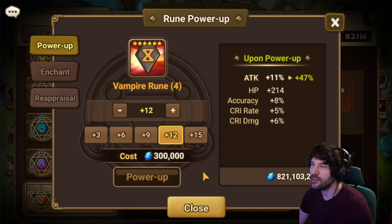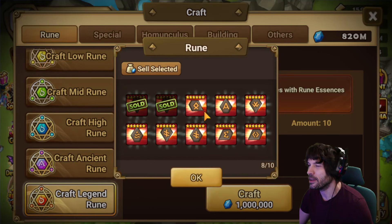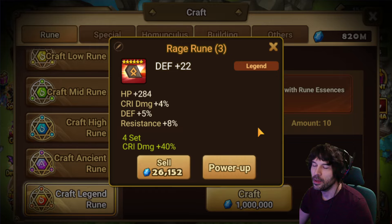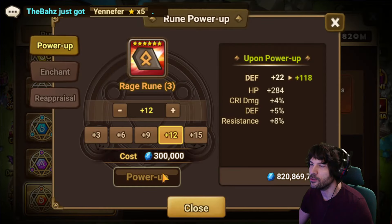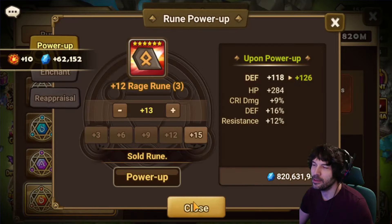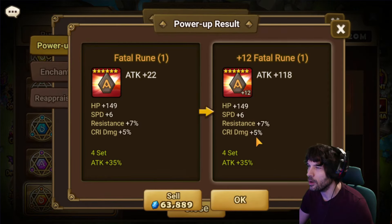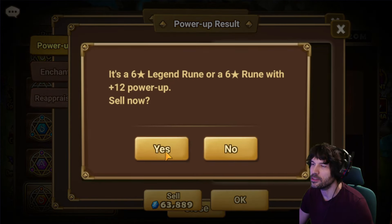Vampire — if this goes pure crit rate this could even be something for a Douglas on a vampire set, like an attack slot for Douglas. Rage with crit damage — you have to try to get the crit damage quad. It didn't happen, unfortunately. Fatal has speed — roll up for the quad crit damage. If it maxed crit damage, that could also have been good.